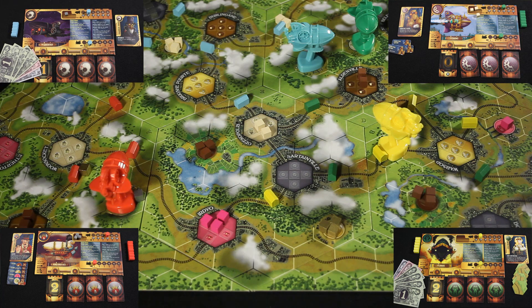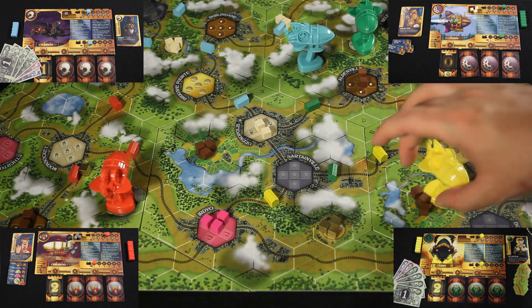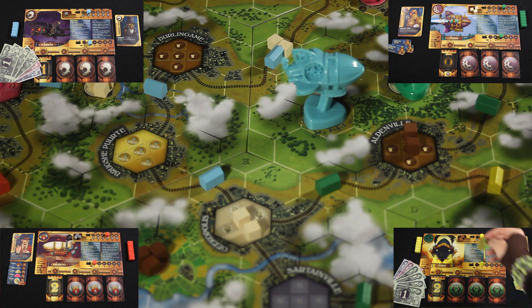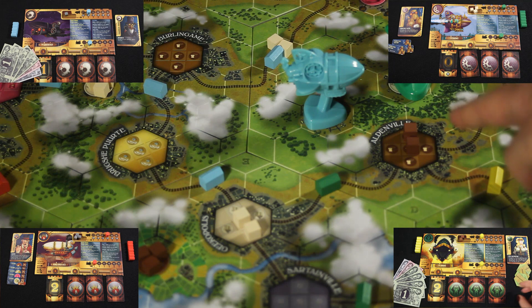Now the cards with the letter C will move. Since Eva and Sebastian both have a movement value of two with the letter C, Eva will go first because she has the lower turn priority. She will simply fly her airship two spaces to this factory and pick up two of these brown cubes, because she can only hold that many now. Eva's action will be to use her special power to build a brand new link from Bagstreetport to Aldenville.